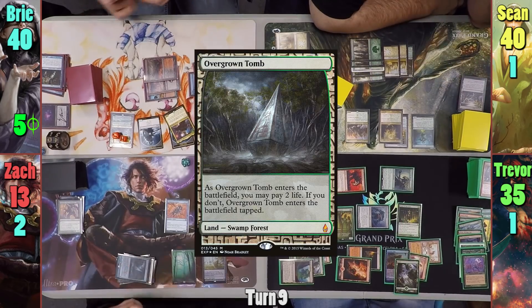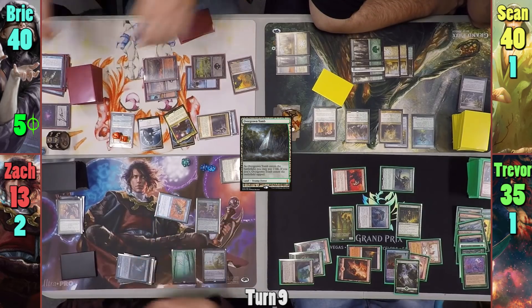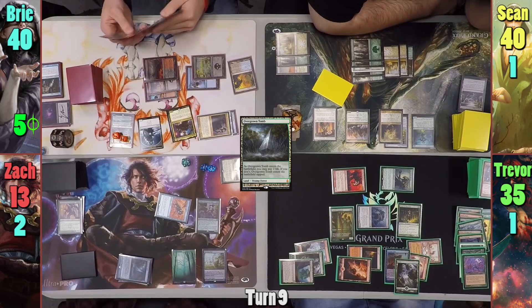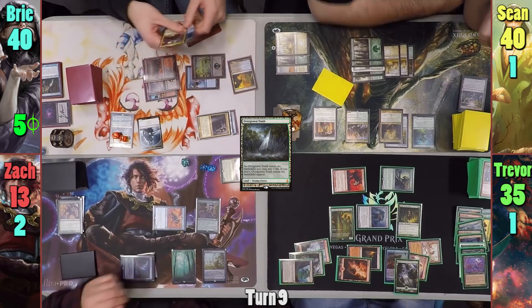Zack plays a tapped Overgrown Tomb, his life total teetering very low. He moves to combat and the Sphinx finds its way at Bree. Bree blocks it with Jodah, as she knows she doesn't have the Chromatic Lantern in her deck so it's not as useful, and Zack passes turn.